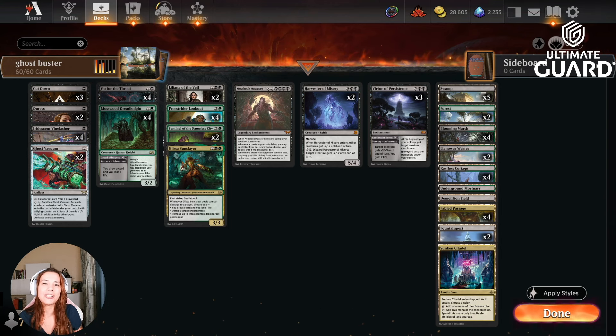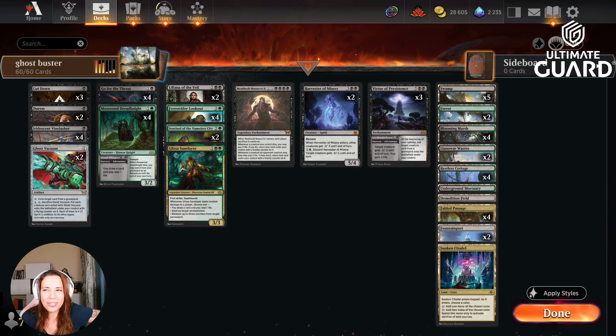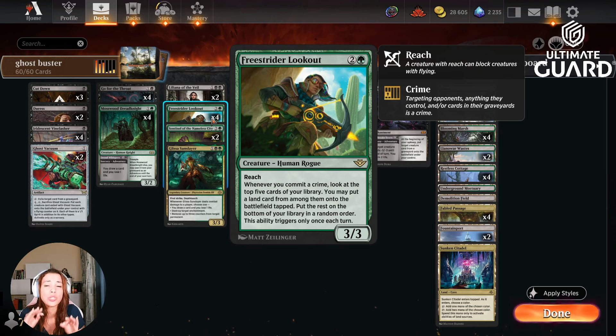But before I explain the deck, let me just ask you for a favor. Over 60% of you are not subscribed to the channel, so make sure you do so because that really helps me out — and if you do not, that's very criminal. Speaking of crimes, that's all about what this deck wants to do. We want to be committing crimes with Freestrider Lookout. This card is going to ramp us so much. Whenever you commit a crime, look at the top five cards of your library; you may put a land card from among them onto the battlefield tapped. You can do that on your turn and then on your opponent's turn. We have a lot of ways to commit instant-speed crimes, and that's great because we need this ramp to cast our late-game cards.